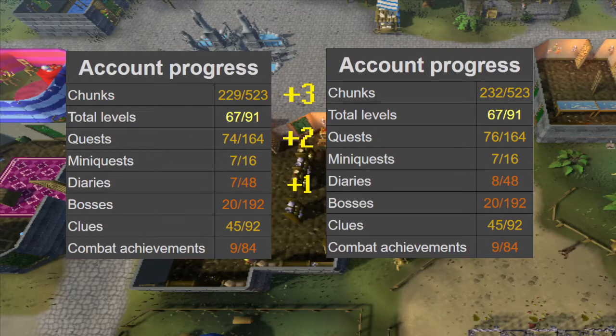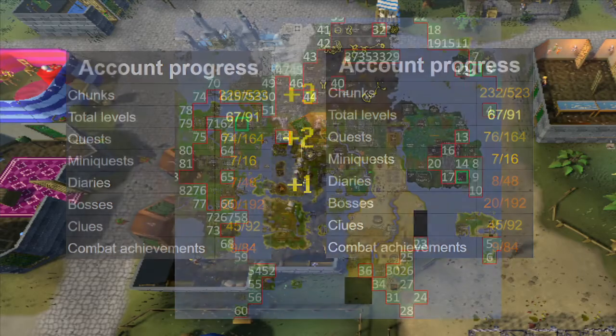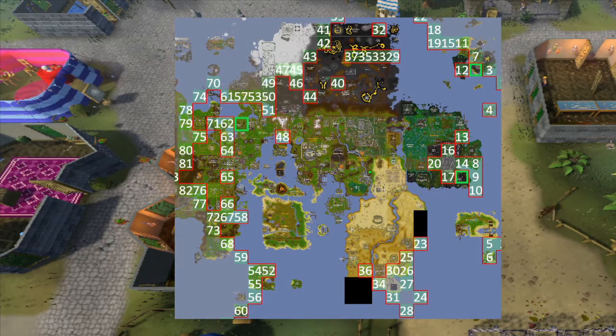Last episode we completed three tasks to unlock three chunks. The first two tasks were completing the Jungle Potion quest and the Taibo One Eye Trio quest, and the other task was completing the Medium Varoog Diary. Our map expanded with the Fossil Island Chunk with the two birdhouses close to one another, and then we had the Theater of Blood Chunk, and lastly the MacGruber Woods Chunk.